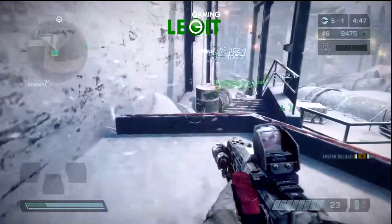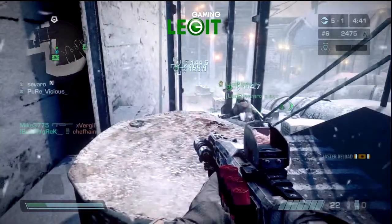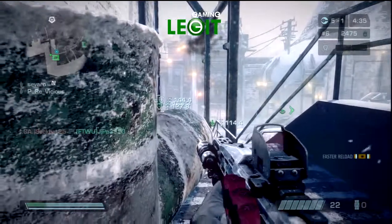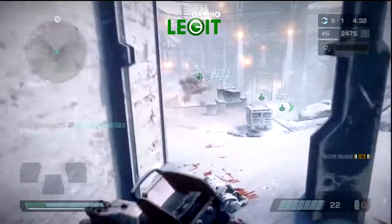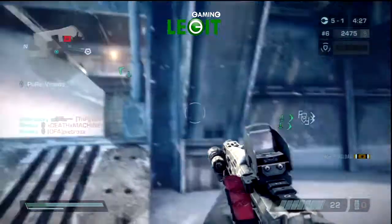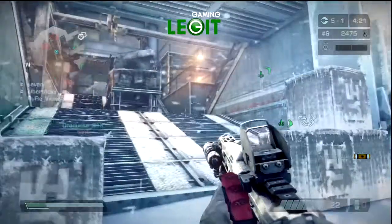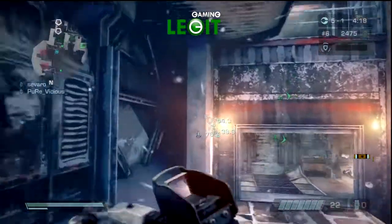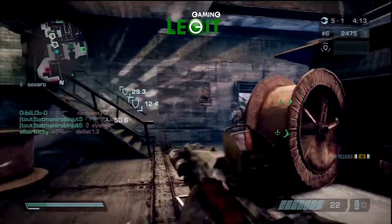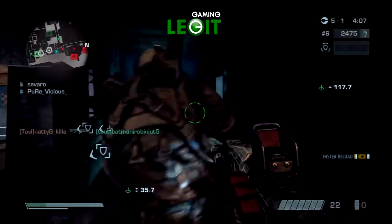I threw another proximity mine right outside that door. Rather than putting your proximity mine right in the center of a hallway on the floor where anybody can see it — and it does emit a blinking light, so if it's blinking red you know that's an enemy proximity mine and you don't want to mess with it, just zoom in and shoot it. When you put your proximity mines down, you want to put them against walls, even on the ceiling, on the opposite side of a doorway — somewhere they can't see, and by the time they notice it, they're going to be dead.